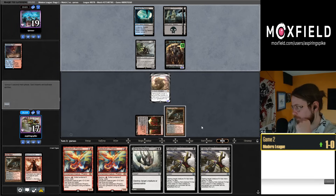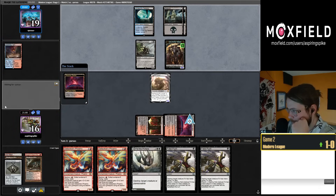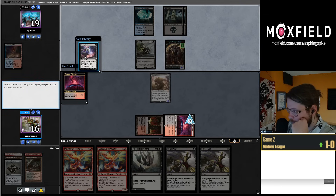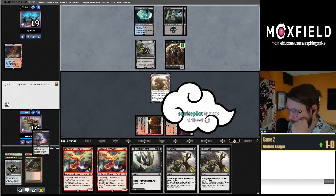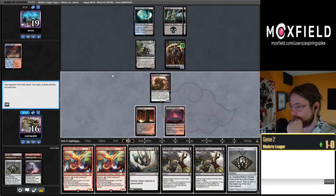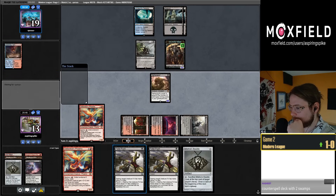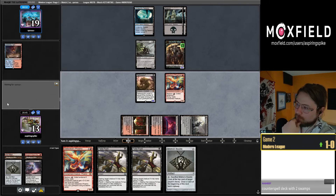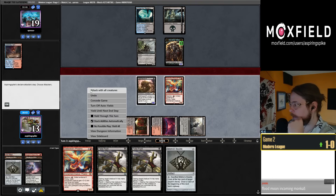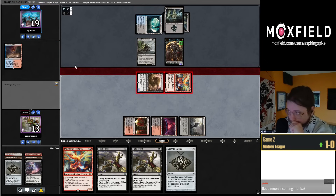Good chance we're gonna hardcast a Phoenix next turn. Wouldn't hate drawing a land so we can maybe save Fell the Profane for Murktide, but I don't think I'd keep a land on top probably. Thoughtseize is kind of interesting — I'm gonna graveyard it here with them not having counterspell mana, not having Murktide mana. Second basic Swamp is a little sus. I'm gonna push the Nethergoyf now. Take two. I'm gonna play and crack the Brazen Borrower on their upkeep, then try to push the Bowmaster in response to the trigger on my turn — this way I get the card for my next turn without triggering the Bowmasters.